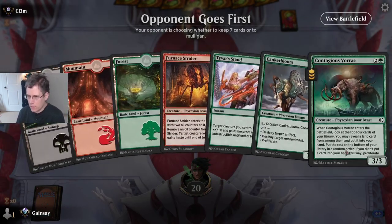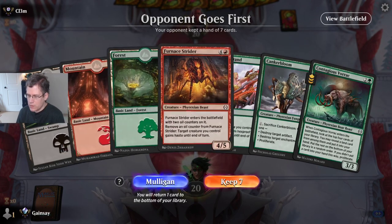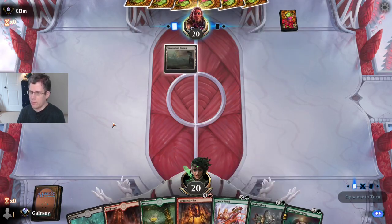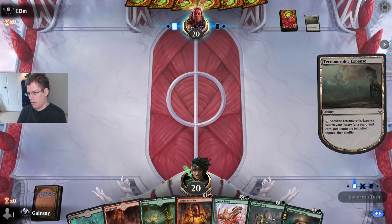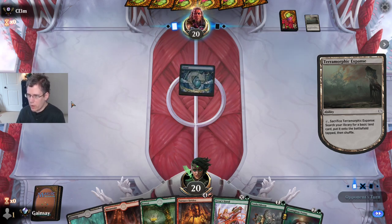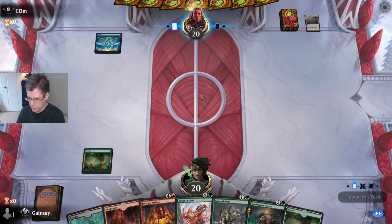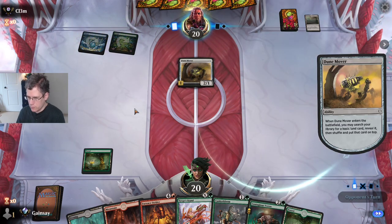I'm on the draw — can't do anything about that, but at least I have a pretty good hand. The difference between being on the play and on the draw would be less pronounced if my deck had some cheap removal spells, but that is not what the draft brought me. I'll probably just block that with Canker Bloom, given the option.